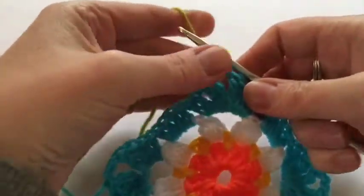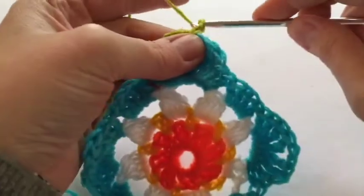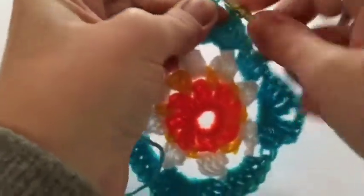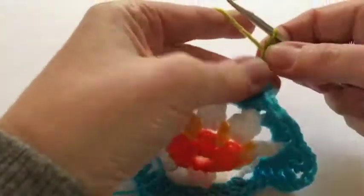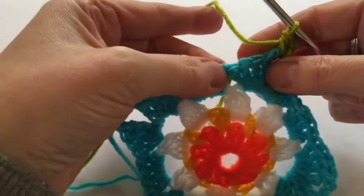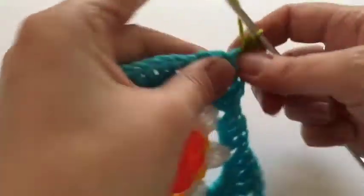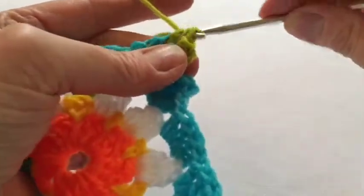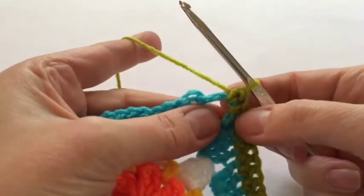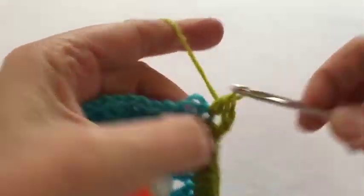This is a bit of a colour sensation! We join to any of these corners and we're doing a round of half trebles — two chain to start off with and then one half treble in that corner. Then one in each stitch all the way along the side: it says 12 — one, two, three, four, five, six, seven, eight, nine, ten, eleven, twelve. Not complicated, half trebles all the way around. When you get to the corner, do two half trebles, two chain, and another two half trebles, then set off down the road again.